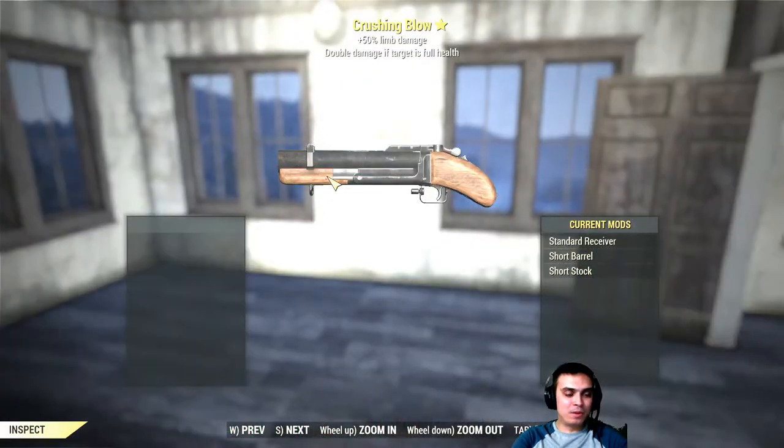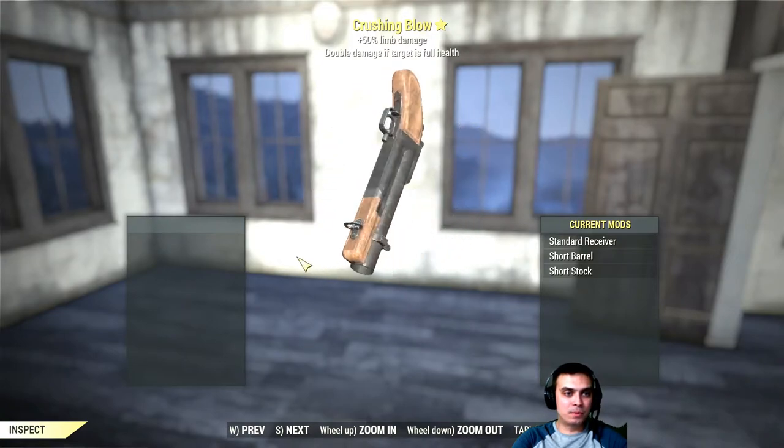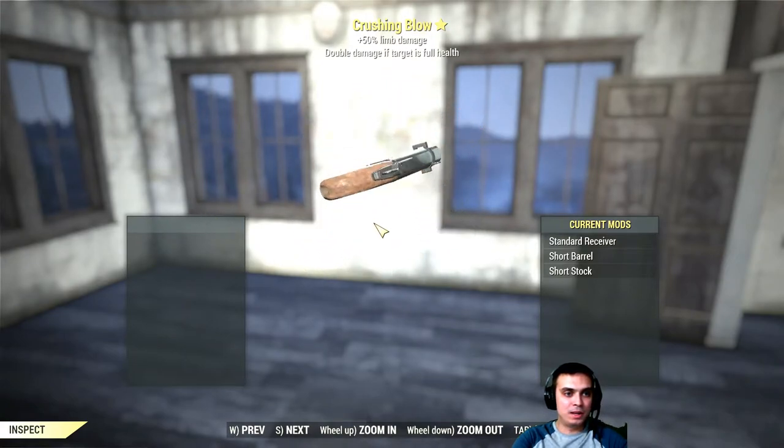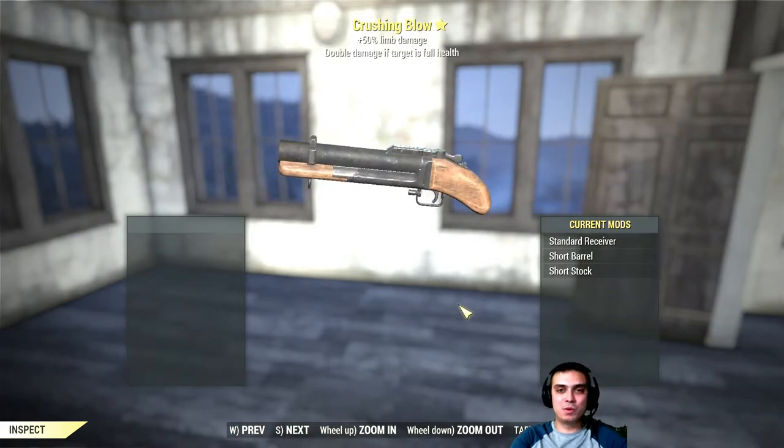This is what we got from the previous weekly challenge — Crushing Blow: 50% limb damage and double damage if your target is full health. I gotta be honest, the previous one was way harder. We had to kill, I believe, 25 legendaries on survival mode.